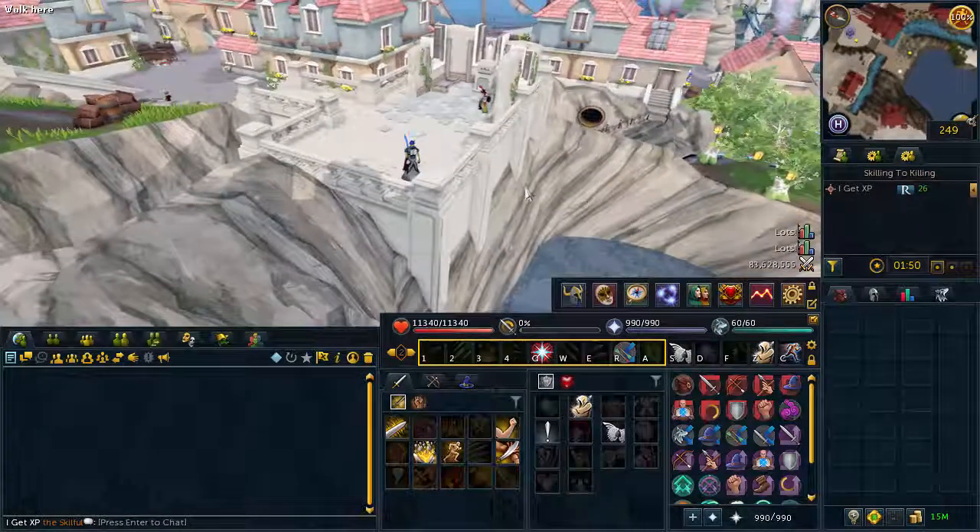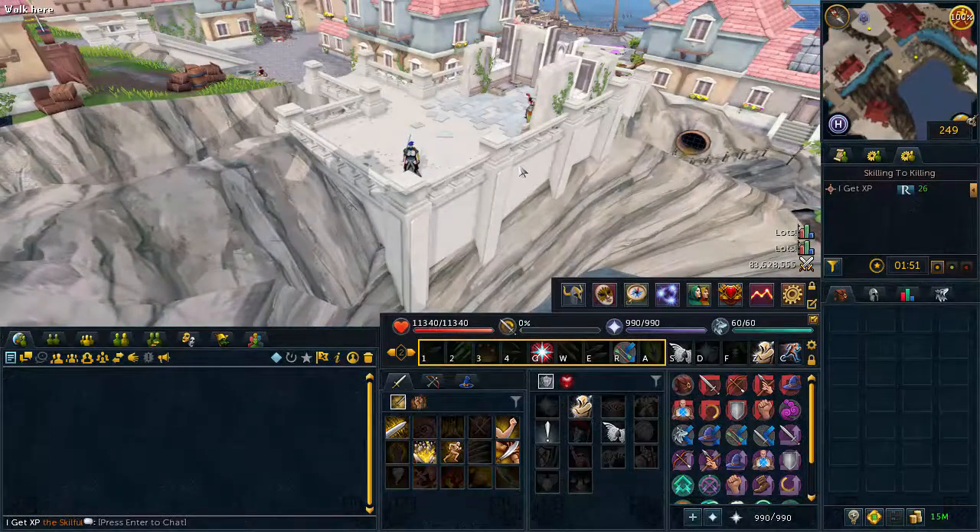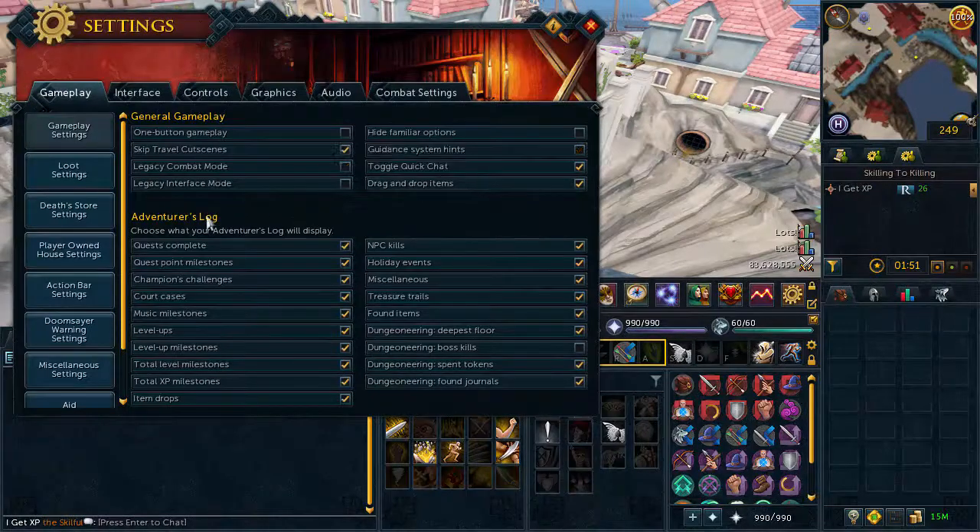To the old school, pre-RS3 layout. What you want to do is click Escape to go to your options menu, go to your game settings, and there it says legacy interface mode. If you toggle